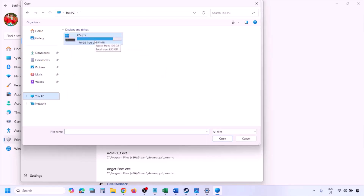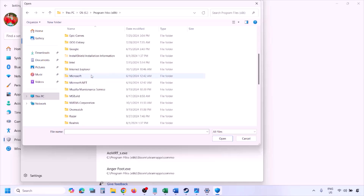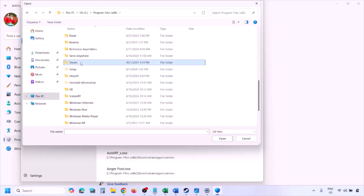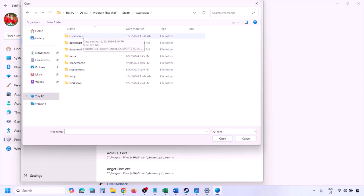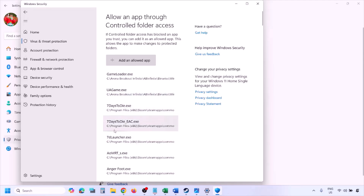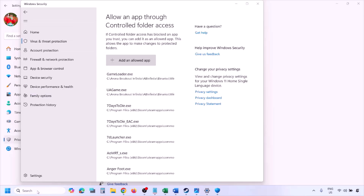Navigate to the game installation folder: open your drive, open Program Files (x86), open the Steam folder, open Steamapps, open the Common folder, then open the game folder. Select the game exe file — there may be one or two exe files — and click Open. Once added, launch the game and check.